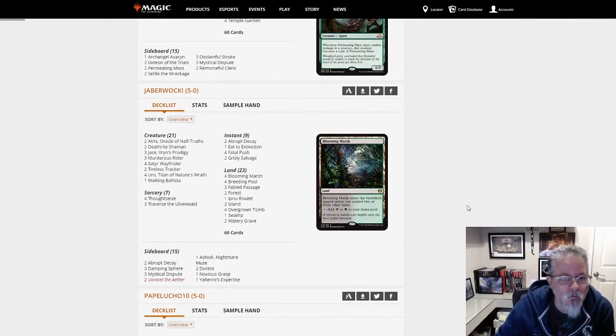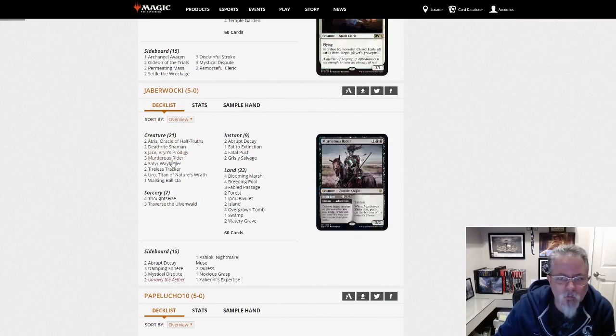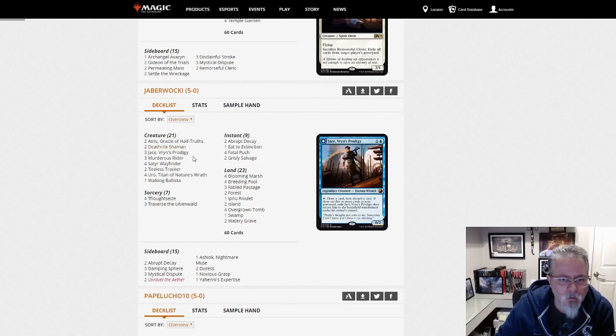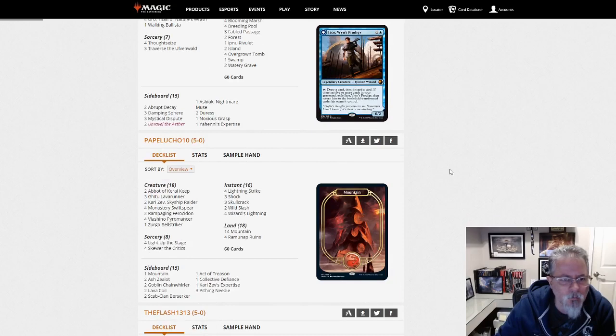Jabberwocky here with a 5-0, with Sultai Delirium. Two Atrus — I've seen one most frequently, but two is a perfectly fine way to go. A couple Deathrite Shaman, 4 Uro, 3 Traverse, 4 Thoughtseize. That's one of the top three or four decks in the format, definitely.